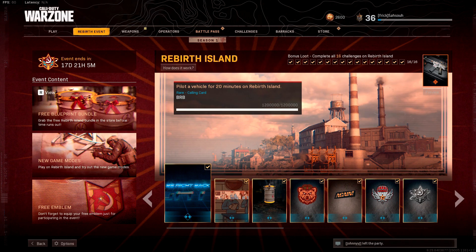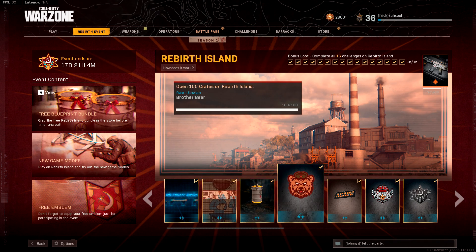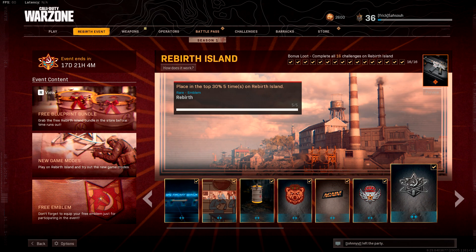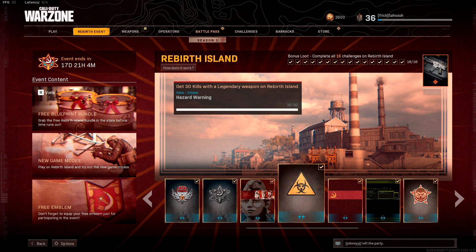Pilot a vehicle for 20 minutes on Rebirth Island. Complete any 30 contracts on Rebirth Island. Buy 30 killstreaks. Open 100 crates on Rebirth Island. Collect 200 piles of plunder from the ground on Rebirth Island. Collect your loadout 20 times on Rebirth Island. Place in the top 30% five times on Rebirth Island. Get 30 kills with a common weapon on Rebirth Island.